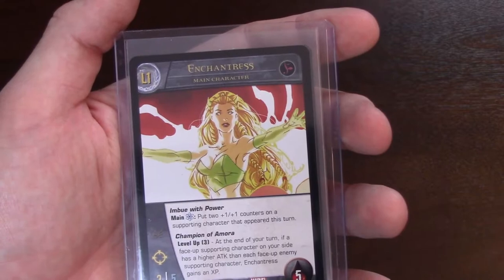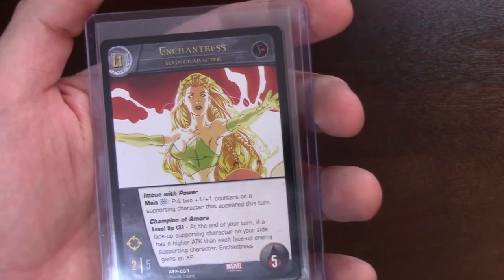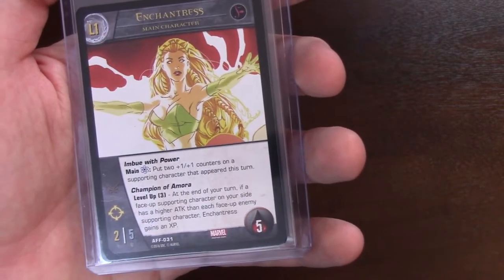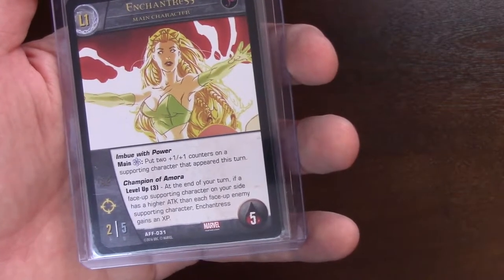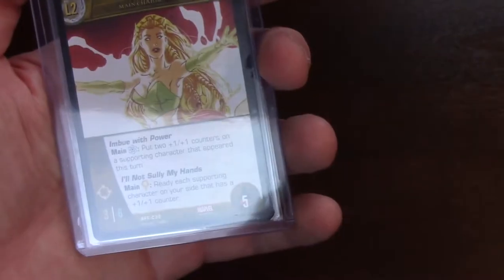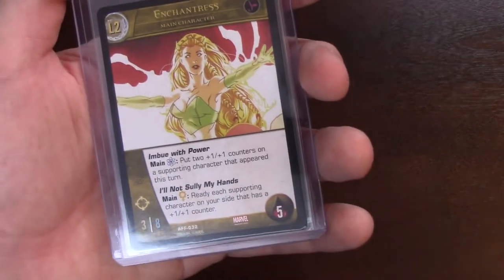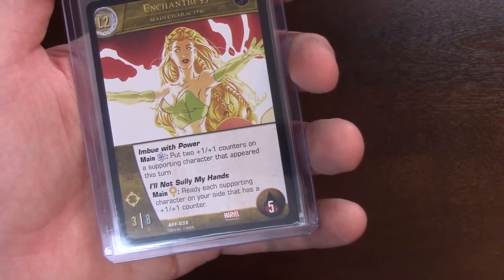Next is the Enchantress. Imbued with Power — main phase, telekinesis energy: put two 1-1 counters on supporting characters that appear this turn. She's ranged as well. She only takes 3 XP to level up. At the end of your turn, if a face-up supporting character on your side has higher attack than each face-up enemy supporting character, she gains an XP. When she levels she becomes a 3-8, tanky and ranged — you'll want to keep her in the back. Her leveled ability: I'm Not Sullying My Hands — ready each supporting character on your side that has a 1-1 counter. Ready characters can attack again. Very nice.